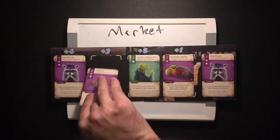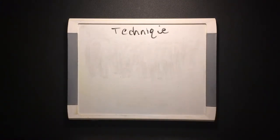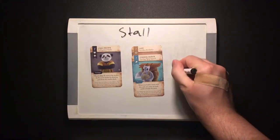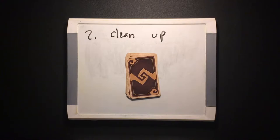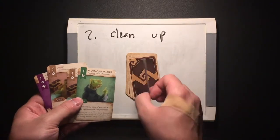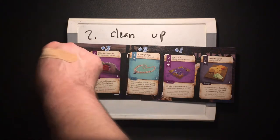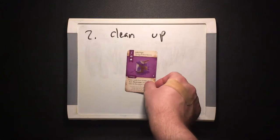In the action phase, you can take one of four actions: Market, to purchase a card from the market board; Technique, to play a technique card's effect and possibly get a bonus action; Stall, to ironically move the game forward by building one of your all-important stall stacks; or Inventory, to discard any number of cards from your hand. Then it's time to clean up: draw from your own deck until you have 5 cards, then fill the empty market slots. The clean up phase is the only time you draw or put new cards into the market, unless a card's effect says otherwise.